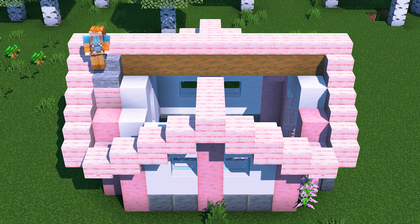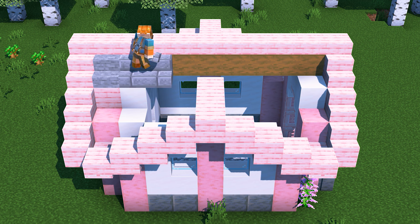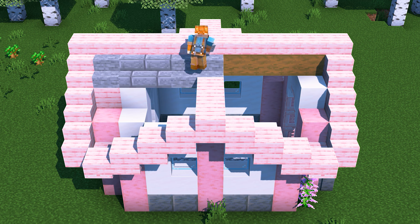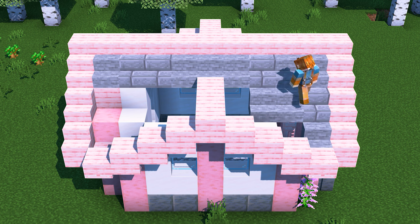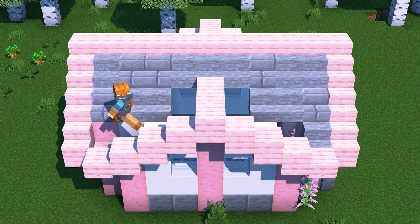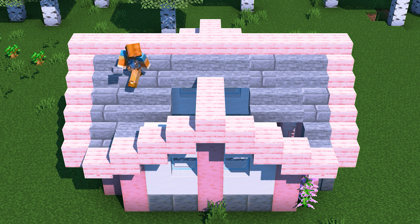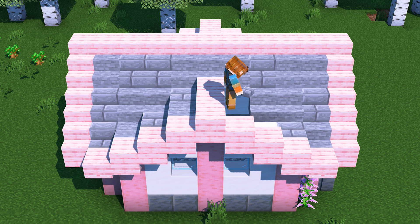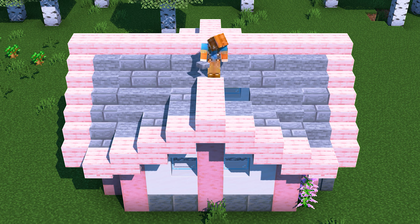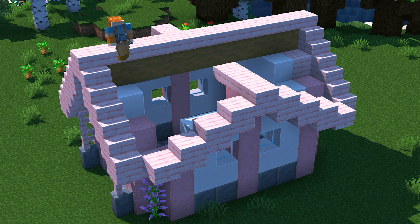Let's begin filling in the roof using a combination of stone stairs and stone brick stairs. For some of the roof, we're going to have to build it out of slabs. It's helpful to use the roofline as a guide to make sure that everything lines up. Let's mirror the same roof design on the other side of the house.